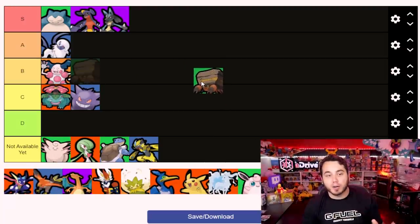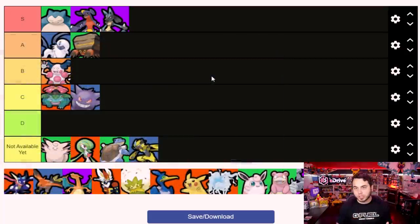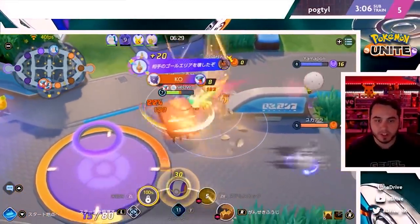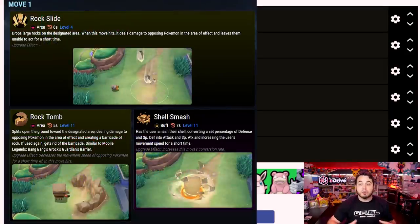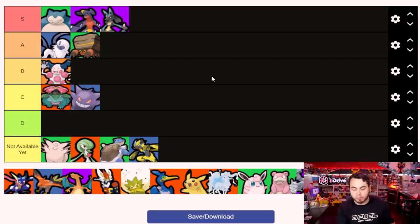I probably did 15 hours of Crustle gameplay and I'm going to put it in A tier. I love Crustle's kit - you can run Rock Tomb to set up walls for crowd control, you can use Stealth Rock which is super good for defeating mini-bosses, and I love it against Zapdos late game. But we need to talk about Shell Smash plus X-Scissor - the fact that you can boost your attack and movement speed to engage or disengage, and X-Scissor can deal an absurd amount of damage to multiple enemies. Crustle is going to be my primary pick for Unite when it drops.